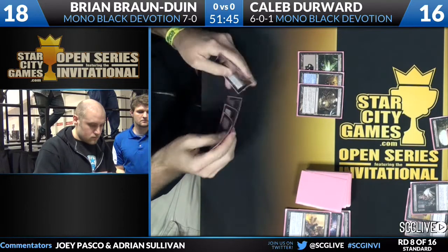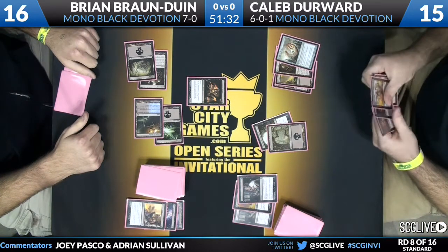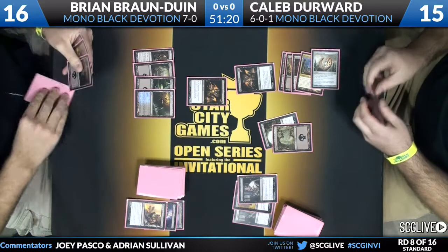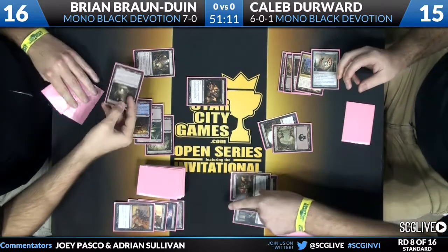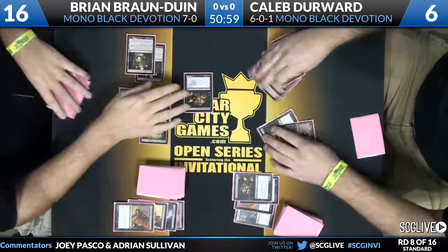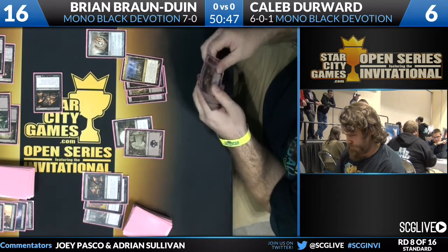BBD finds a Hero's Downfall at the top and passes back. Caleb draws Underworld Connections and faces a choice: play the demon or the Connections. He goes with Connections on a swamp. BBD, knowing the Desecration Demon is coming on turn four, uses his mana. Caleb untaps and draws off Underworld Connections — Nykthos joins the party, and with four mana, a Desecration Demon hits the board. It's demon on demon, and BBD has two Heroes' Downfall in hand, lining up with Caleb's second demon coming in for eight. Ouch.